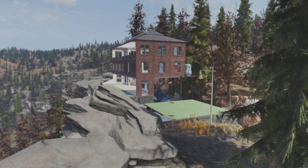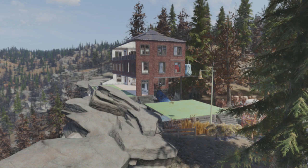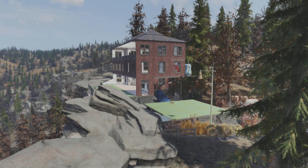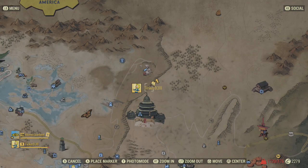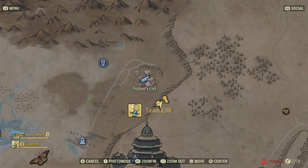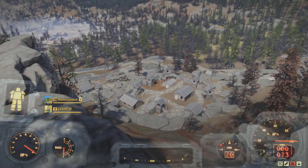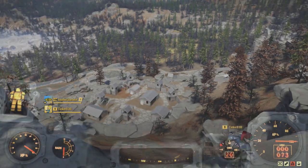Hello YouTubers, welcome back to my channel. Today we're going to make a Fallout 76 video about my Pricket's Fort camp. The location is just above Pricket's Fort — you can actually see Pricket's Fort at the bottom there, just below on this hilltop.